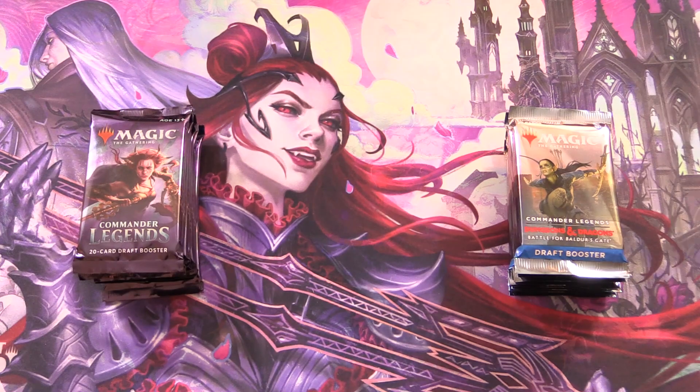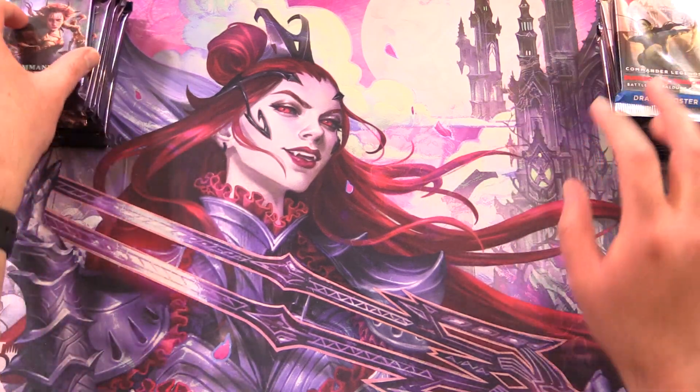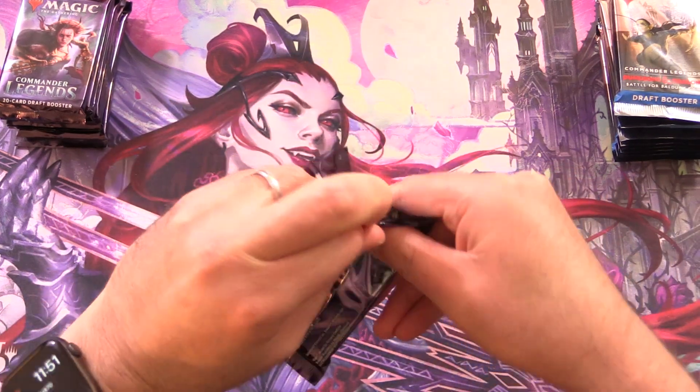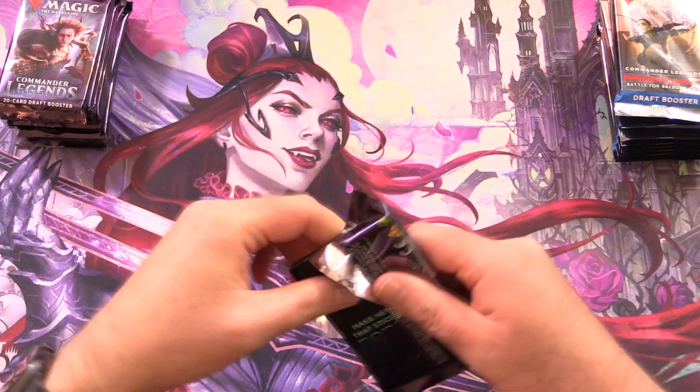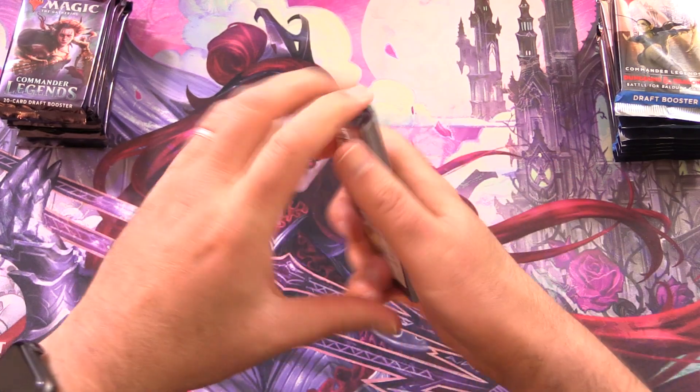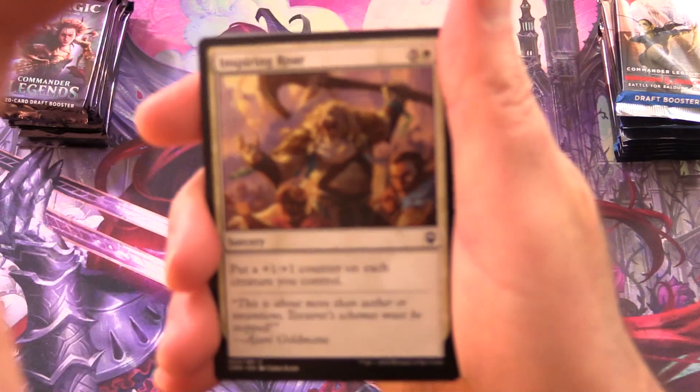Today on MTG Unpacked, the Commander Legends 1 vs. 2 pack battle continues. We've got some draft packs from the middle of each box, and we're going to see which set gets us the craziest pulls. Leave a note in the comments with your prediction — will it be Commander Legends the original or Commander Legends Battle for Baldur's Gate?